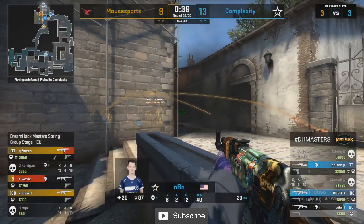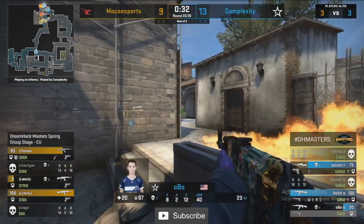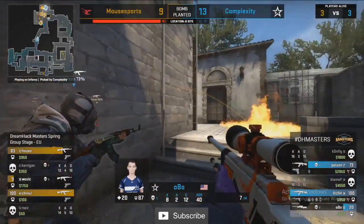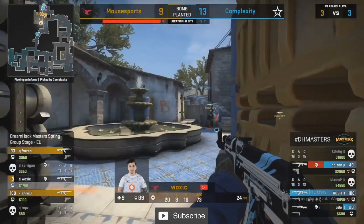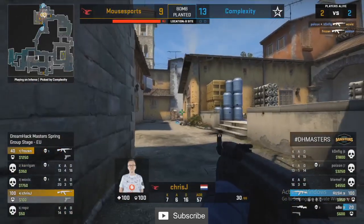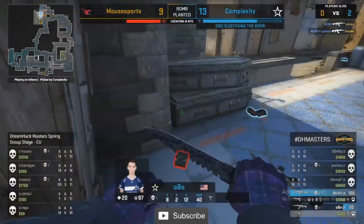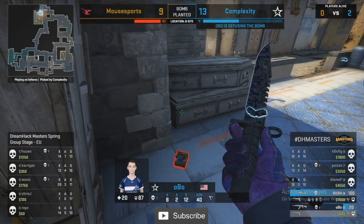Not pretty but bomb plant is available — Mouse Sports have a chance. Woxic gets burnt very low leaving the pool. Still a scary round for Mouse even with the bomb planted because Complexity are here and they're going to brute force their way in. Russia's really late clearing banana — that's why this is taking so long. They make contact first — Poison has swapped out the AWP. Mouse Sports don't know Obo is also here. Russia spotted, gets a kill, doubles up — Rush wins the round on his own.